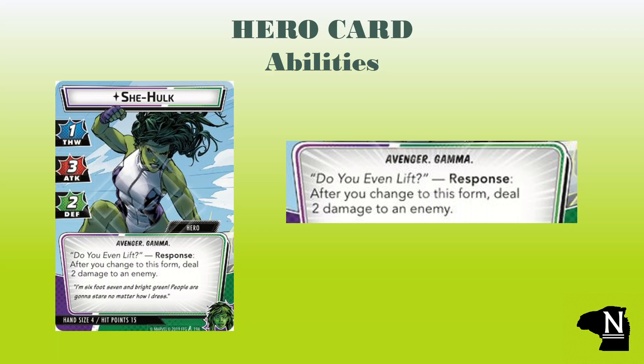Sometimes a girl just needs to Hulk out though. In hero mode we get an Avenger trait and keep gamma. We also get the best named ability of the core set: "Do You Even Lift?" — a response: after you change to this form, deal two damage to an enemy. This is repeatable free targeted damage. Our identity card is certainly set to flip more than once throughout the game, so we're definitely going to get to toss around this damage.